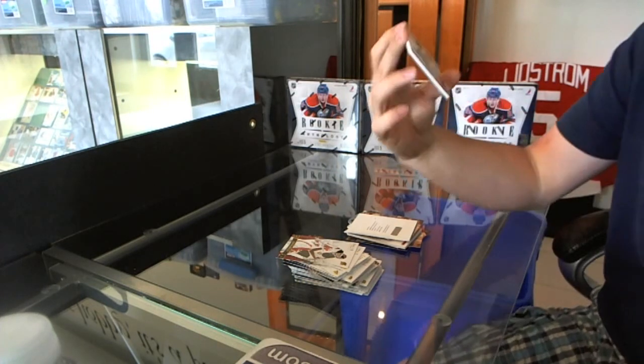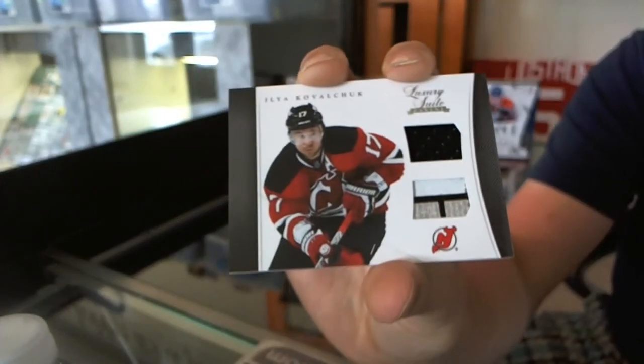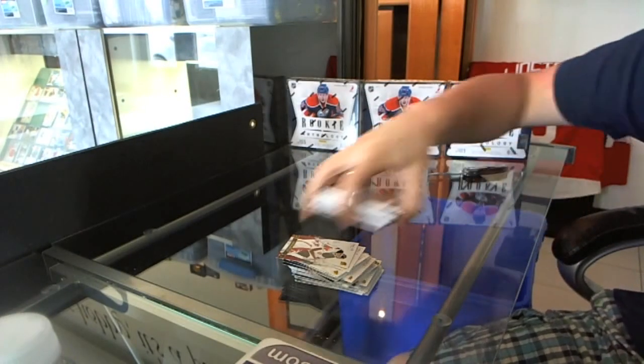The topper pack has a Luxury Suite jersey and stick of Ilya Kovalchuk. There we go!